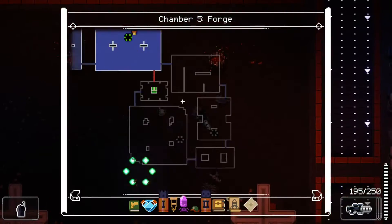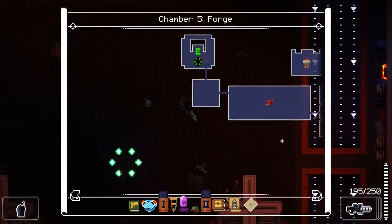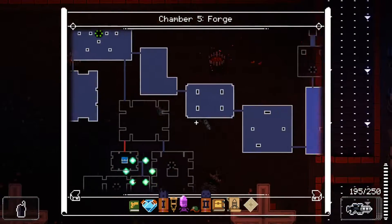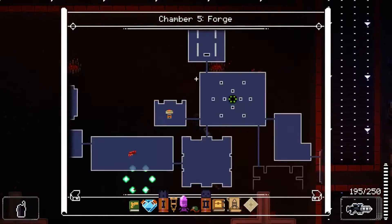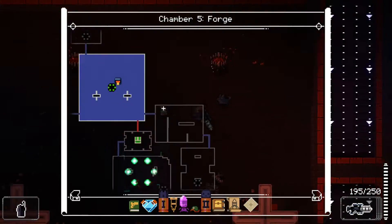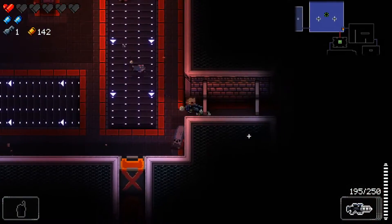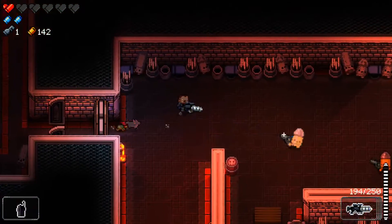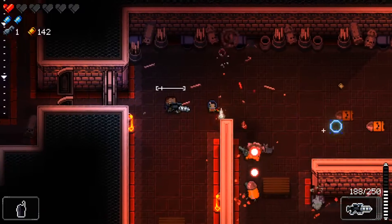So we get the floor layout, and it looks like we have a blue and a green chest. Apparently this floor doesn't have a secret room — I assumed all floors have secret rooms.